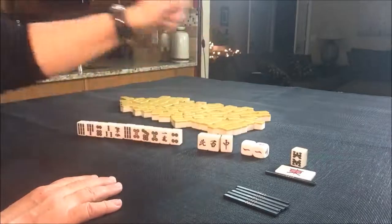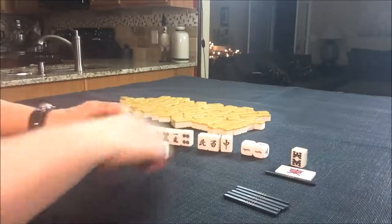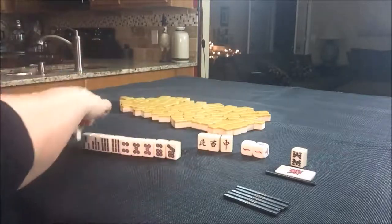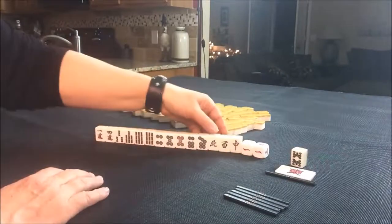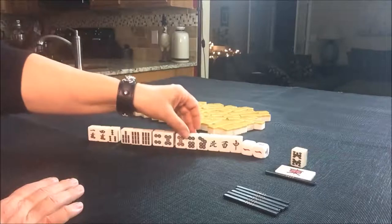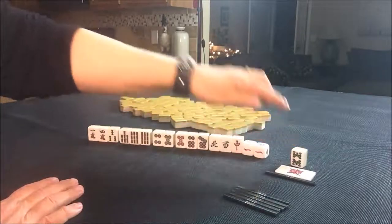We have BAMs including a pair, and here's another pair. And then some isolated cracks. I think these are all isolated here. There's a Chi right there — Aka Dora, two Dora, right here with a nine BAM. Because nine BAM is Dora.